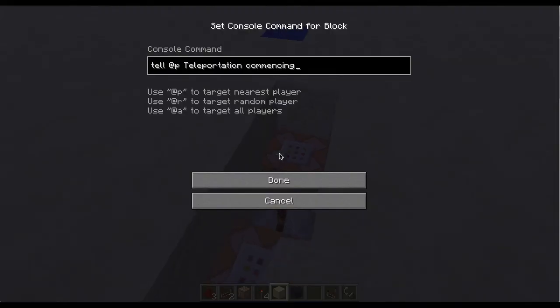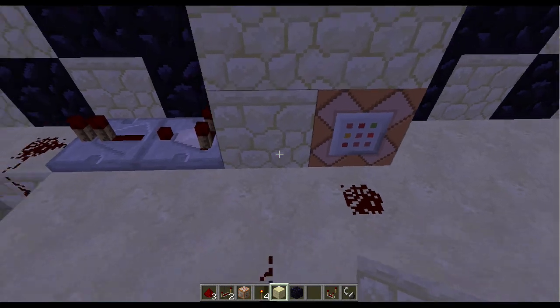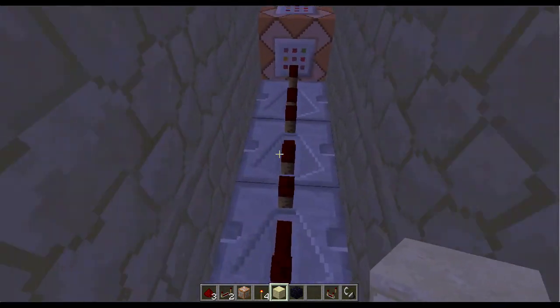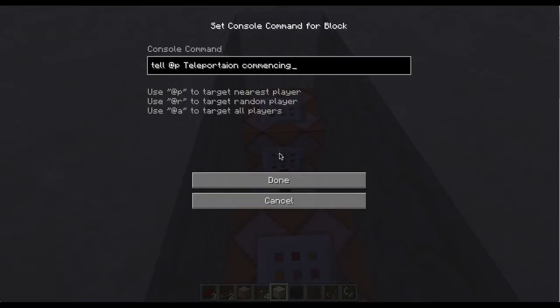And after that it says 'Teleportation commencing' — tell nearest player: teleportation commencing. Same right here: command block, comparator, repeater. Then the same setup mirrors on the other side.